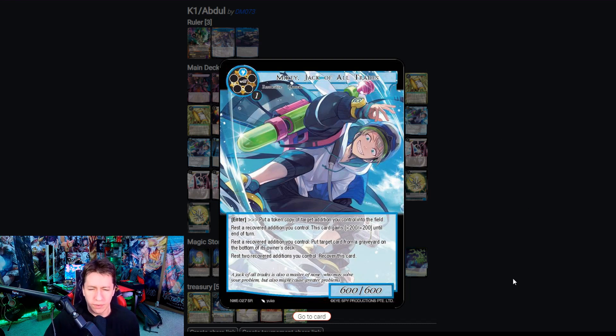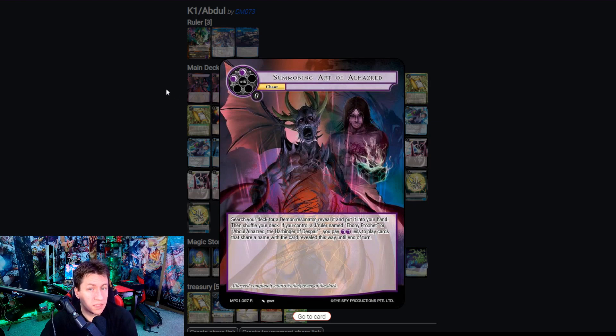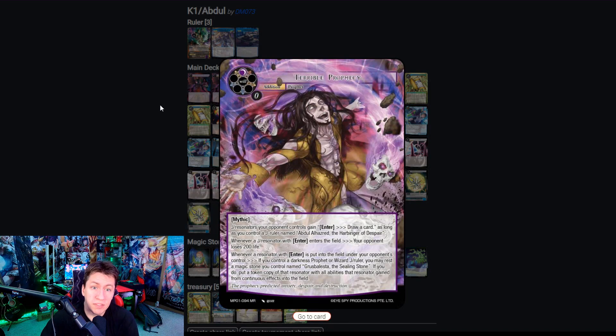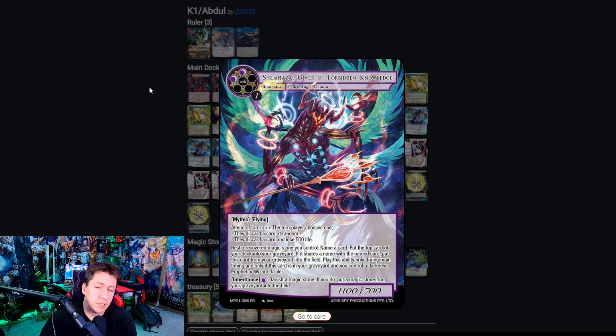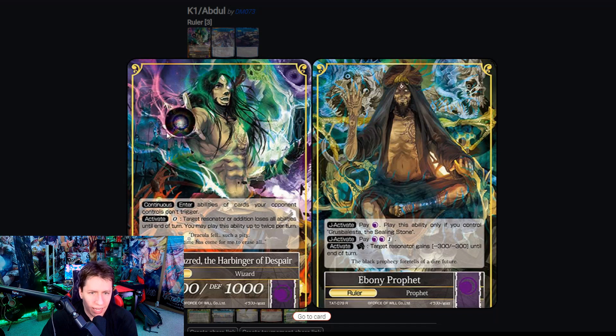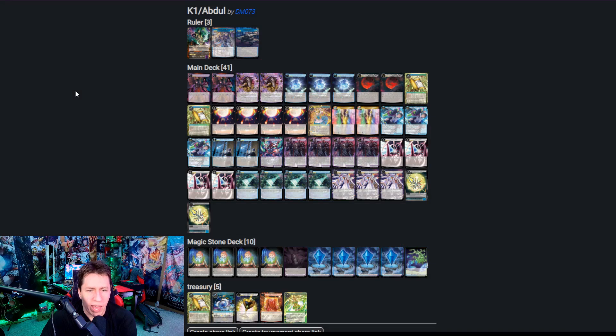The idea is that this deck will never run out of cards. The Abdul package itself is pretty small. We're playing a couple of copies of Summoning Art because it allows us to do some neat things with Furcus. Terrible Prophecy is there as a couple of backup pieces — you can set up a chokehold on your opponent. And a single copy of Shemhaza, because you can search it off of Furcus, it becomes free, it's probably always going to resolve and get cheated out. We can turn it off with Abdul, and it's also a way to have life loss in the deck so that we can kill a dark tree, although Terrible Prophecy also helps do that.